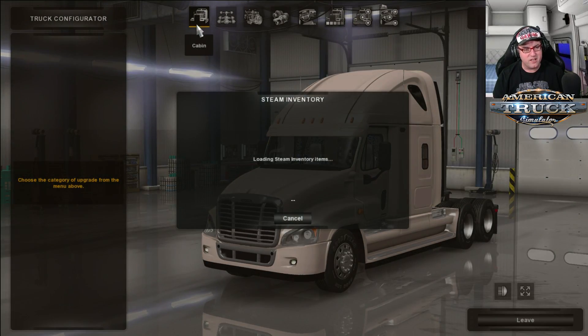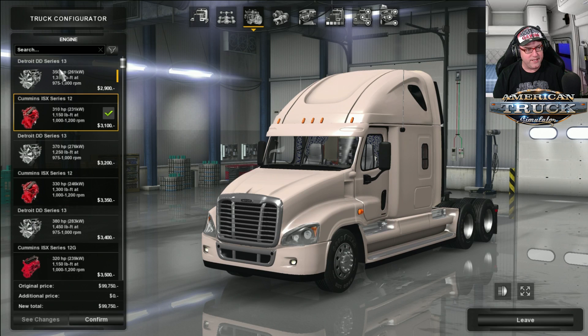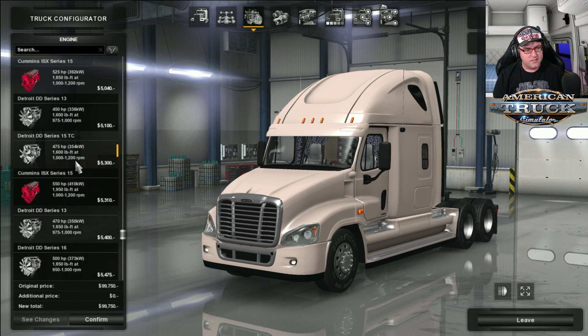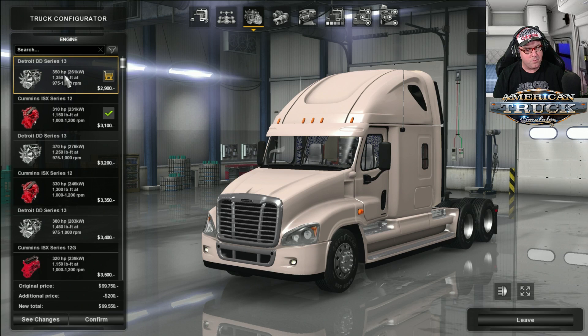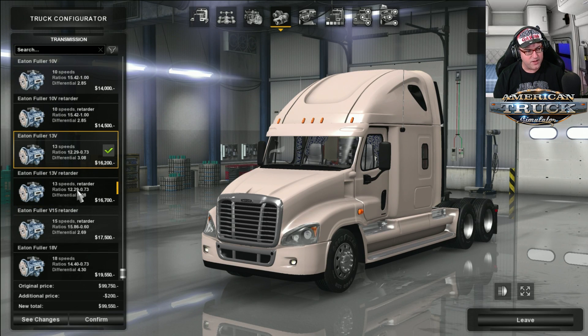Let's check out the Customized Configuration. The Cabin — there's only one cabin for this. Engines: you get a choice between DD or Cummins, with a large variety ranging from 350 all the way up to 600 horsepower — 560, 505, so there's a few different ones there. I'm going to put it on DD and then come and have a look at the Cummins sound later on. The transmission — you've got your Eaton Fullers with 8 speed, 9 speed, 10 speed, 13 speed, 15 speed, and 18 speed.